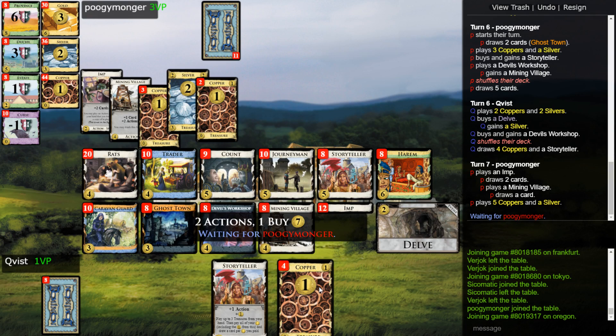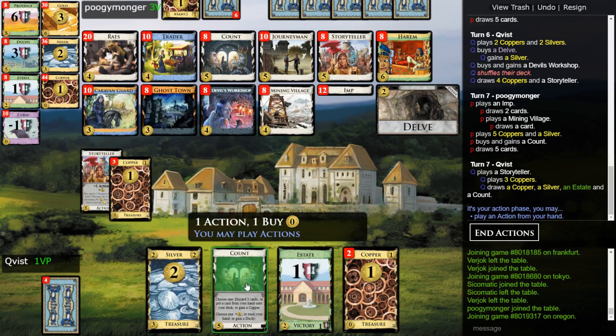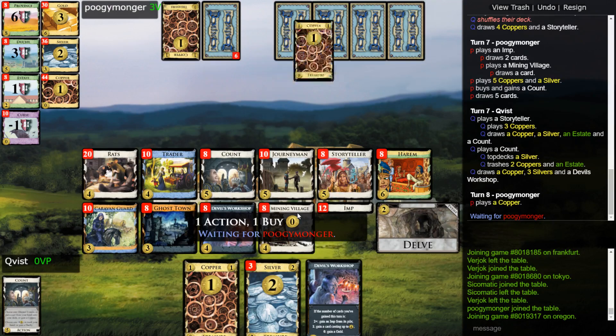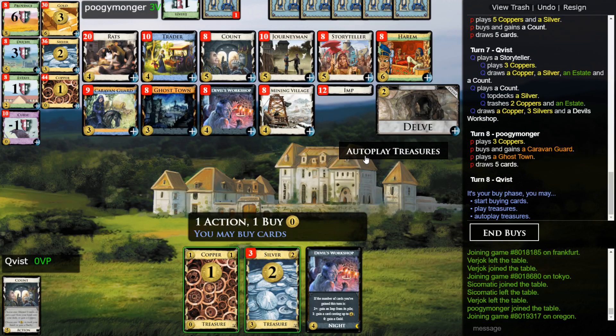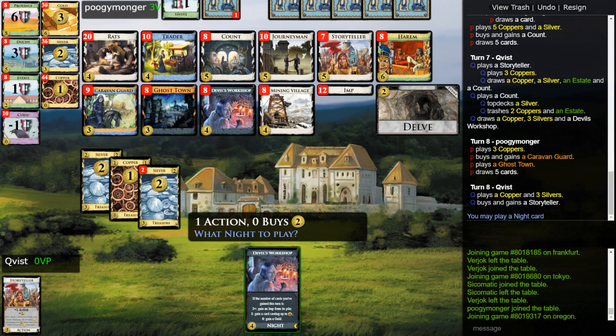Do I want to put all four coppers into play? There are three silvers in here and I don't want to trash all of them. I still want to do it — oh, I can only put freak into play. That's excellent. Nice, top take the silver and trash. Delve can also trigger devil's workshop. Do I want a four-cost card? I think I want — rather than imps, I'm just buying a storyteller and getting a ghost town in play.